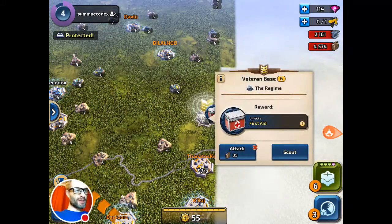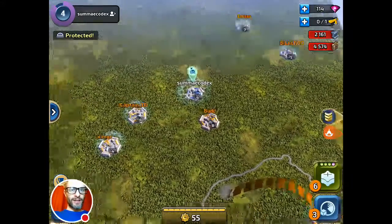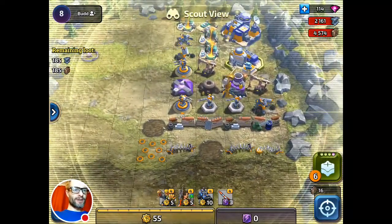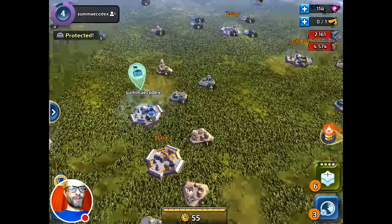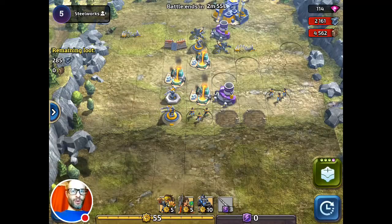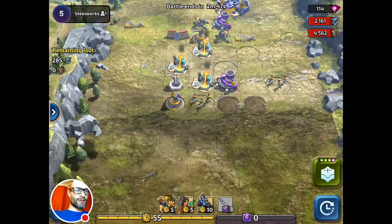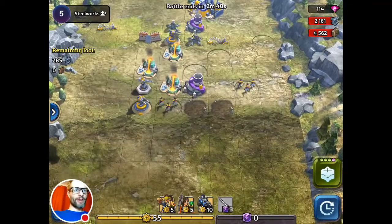There's a veteran's base I'm supposed to be attacking, and I can see other players like Bud and Captain DD nearby. I've got a shield around me so I can't be attacked. Bud is level eight — he's very organized, got his base all laid out with mines and everything. I'm going to skip him and attack an AI base I can actually beat, so let's go straight into attack.